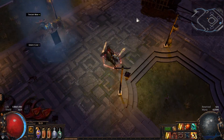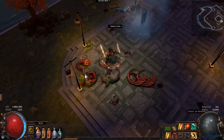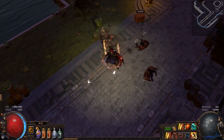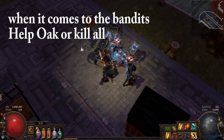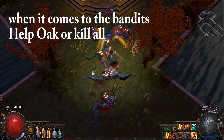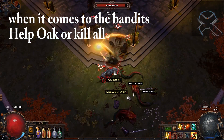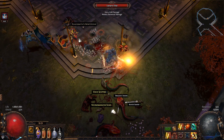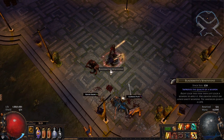My movement skill is Whirling Blades, and I'm also using Leap Slam — both supported by Blood Magic and Faster Attacks. Whirling Blades makes it very fast to traverse maps. For bandits, I helped Oak to get the physical damage reduction, life regeneration, and physical damage bonus.